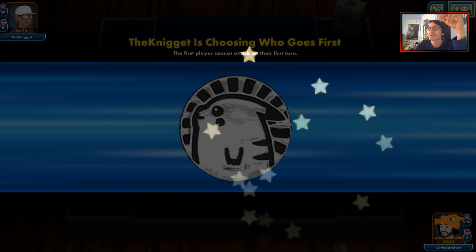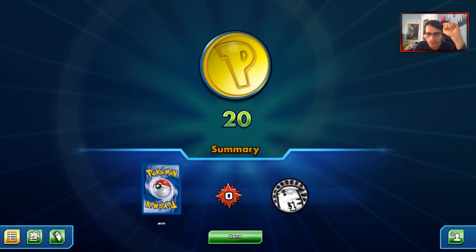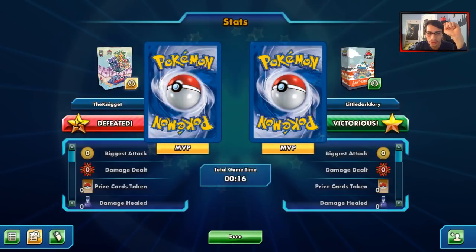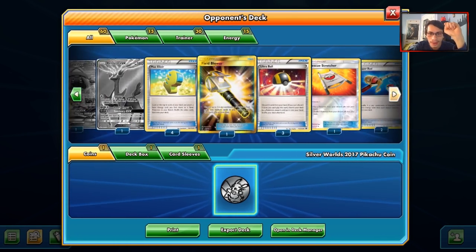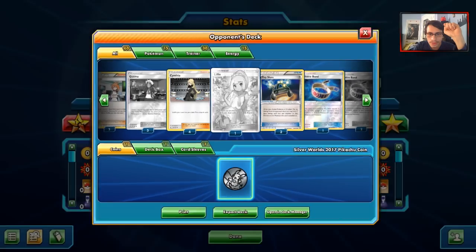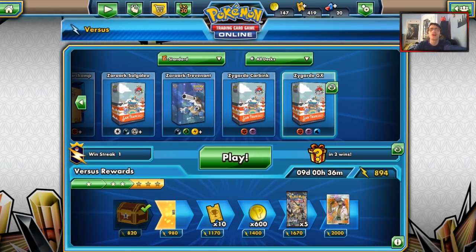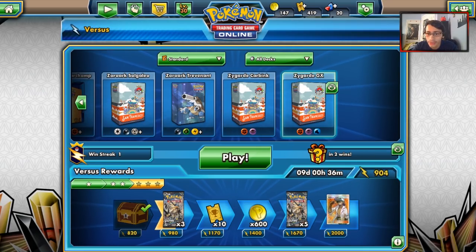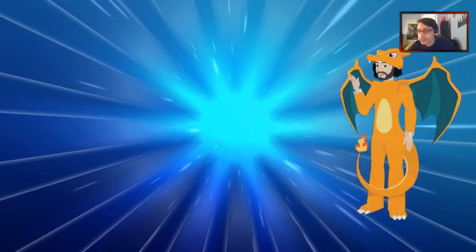My opponent just chooses to concede straight away. Was he playing Sylveon or something? He was — I think he's hunting for Alternate Kiawe or something. That's actually a bad matchup, but I'll take the free win any day of the week.